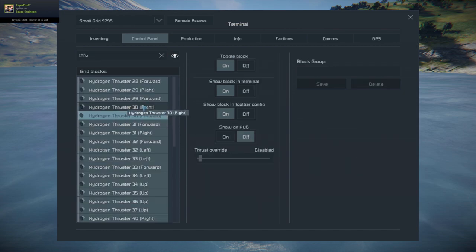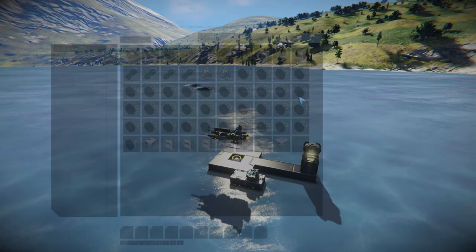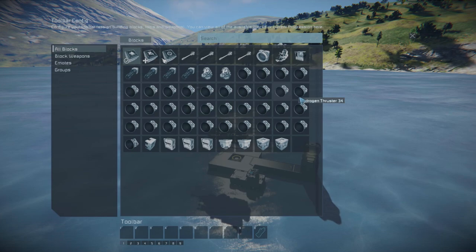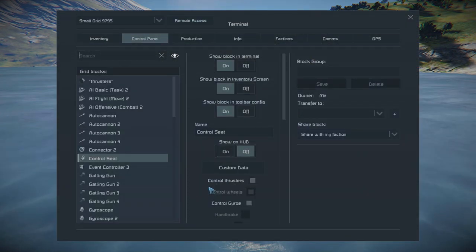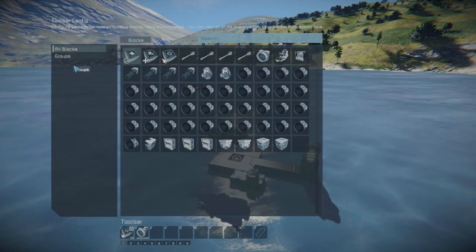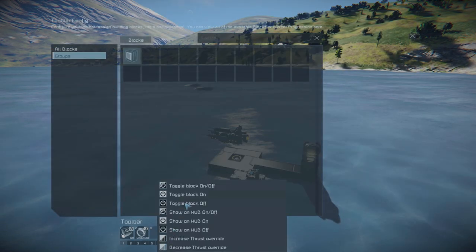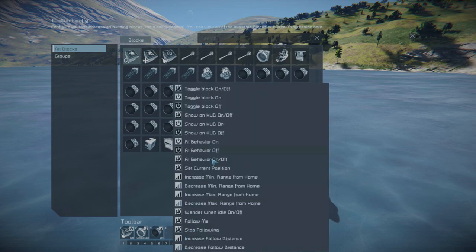We need all thrusters in one group. I'll just place the thruster group in the toolbar so I can turn them off once we're landed. Getting back to the timer engage sequence, place the thruster group we just made and set it to turn on. Then the AI basic block — set it to AI behavior off.